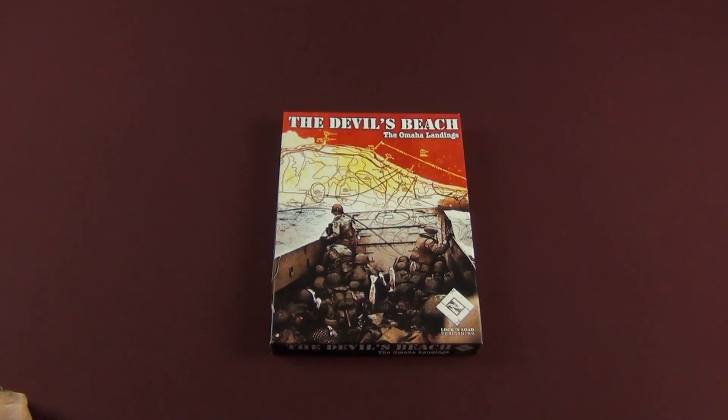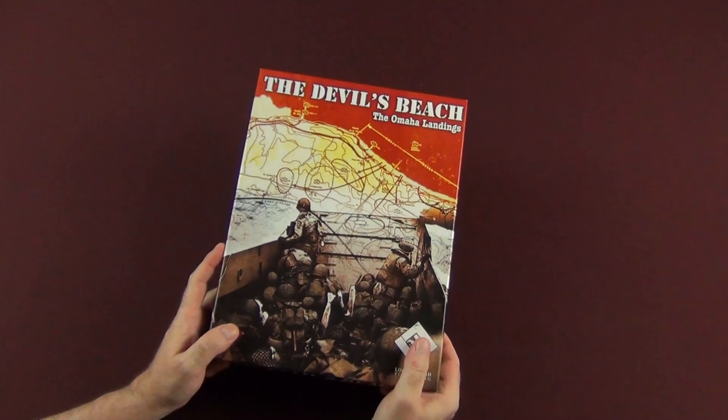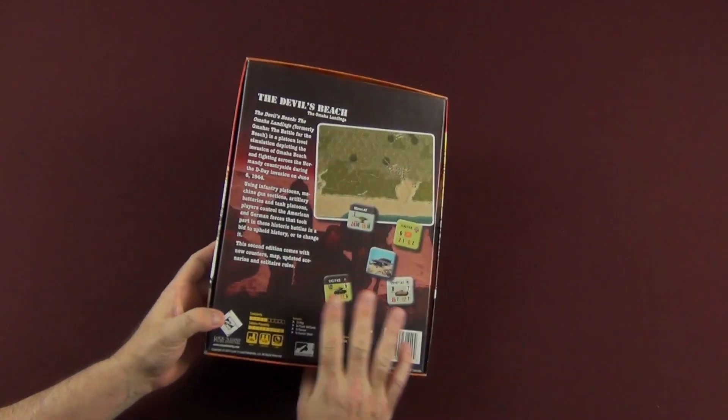Hey guys, welcome back to Moe's Game Table. Today we're going to do an unboxing for the Devil's Beach, the Omaha Landings. This is a print-on-demand from the Battles on Demand line of Lock and Load Publishing, using those really slick laser-cut counters like we've seen in other games shown here before. We've got a bunch more to look at, but let's take a look at this one right now.